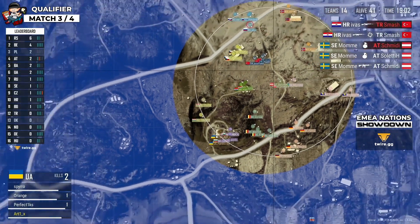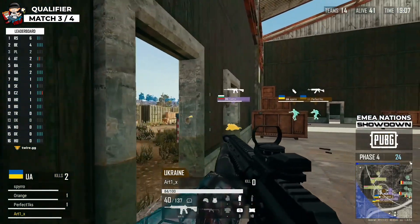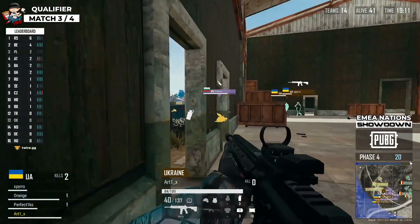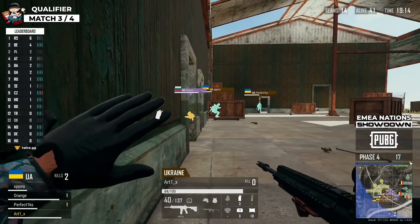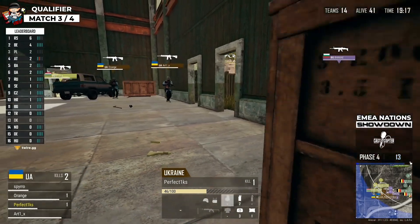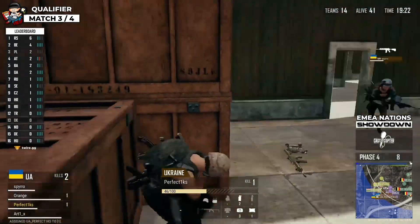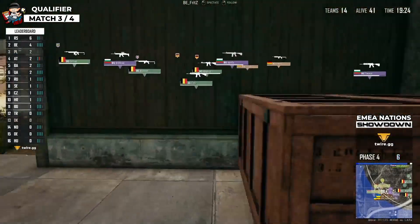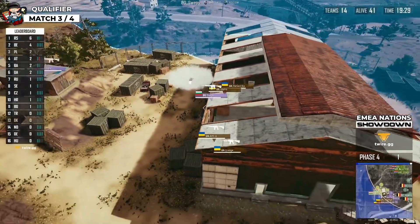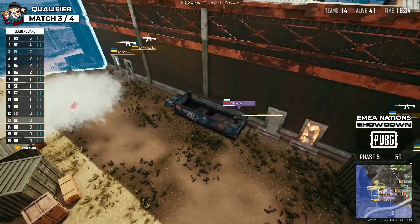A lot of players are falling down at the same time. Hungary is joining the fight from this compound as Ukraine is still fighting with Bulgaria, and a third team comes as well. Belgium is quite far away — they can't really do anything. Arctic is getting flashed down. Ukraine got inside the warehouse but is now trying to look for a way out from the small doorways, which the opponents are definitely watching. From the minimap, Hungary is piling in on the northern side finding angles towards Bulgaria.